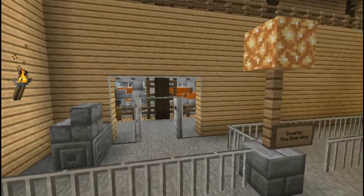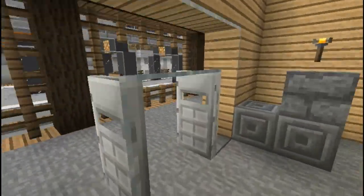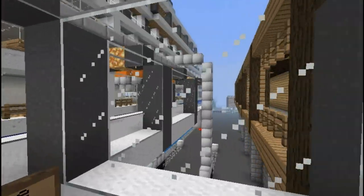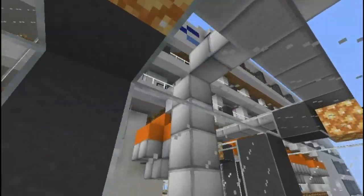We've got the Seastar here and the Arrowin over here. Going this way, you've got the gate right here — at least I call these gates, I don't know what you actually call them. This is just a little gate to get onto the Arrowin.